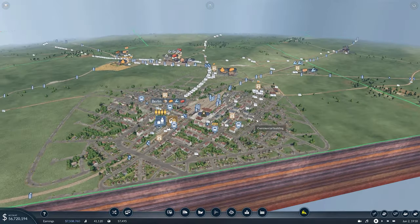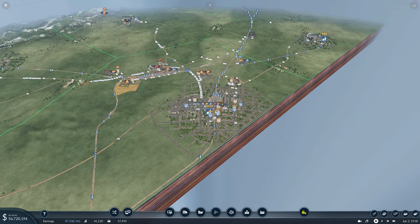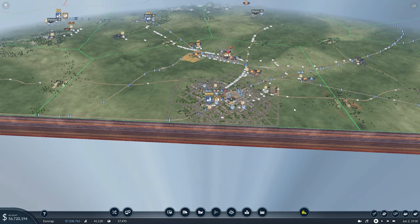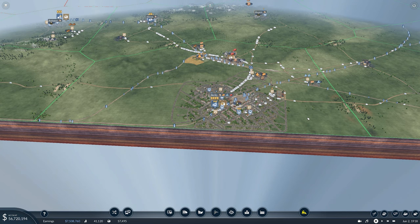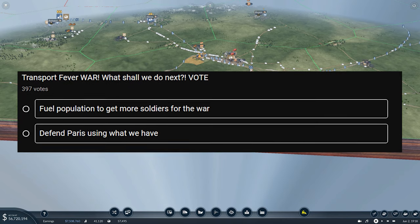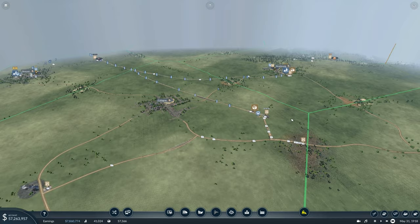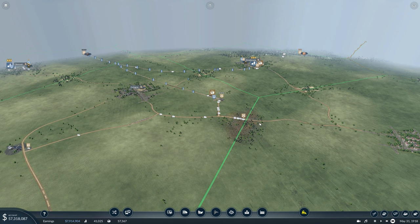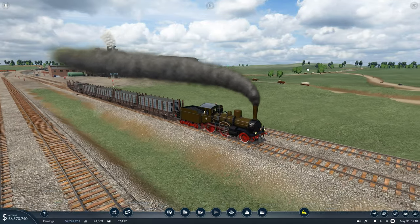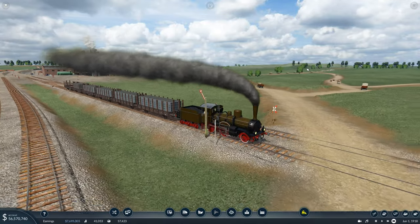Paris is taken but these three remaining French territories are still part of France and they aren't going to be happy — they're going to want to liberate their brothers, so we'll have to be really careful in coming episodes. I want you to choose what we should do next: should we fortify Paris, or should we grow Berlin to make more soldiers and attack elsewhere? Are we a defensive nation or an offensive nation? Let me know in the community section — vote now as it's only active until the next episode.